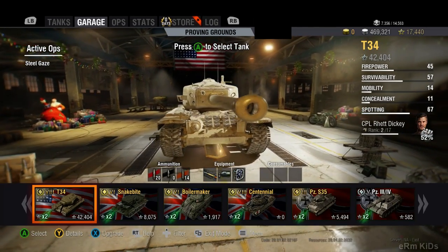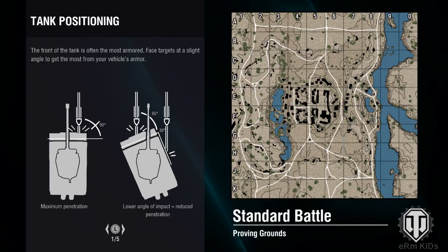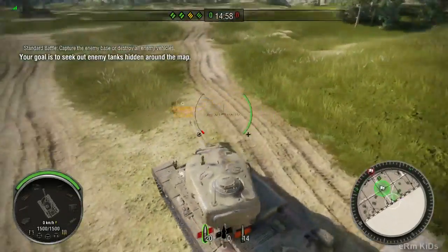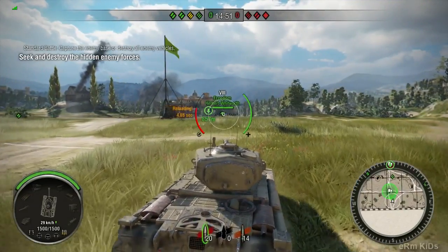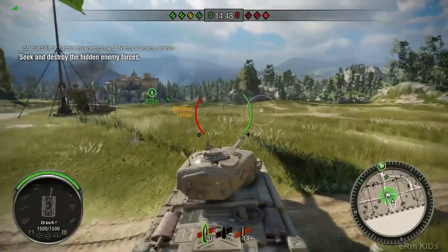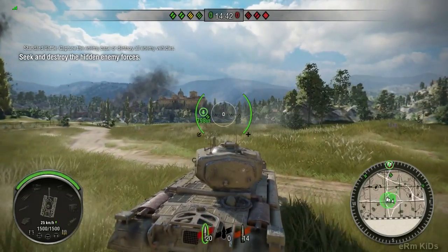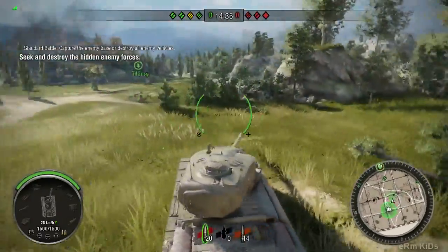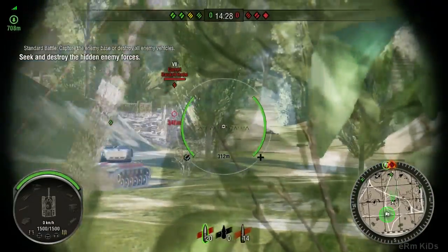We're going to be playing on the proving grounds to show you this tank in action. Here we are on the proving grounds — I'll show you this thing in action. We have a friend, Freedom, that will help us all through this match. This was also a very early sniper tank in this game, and now I will be blasting tanks.